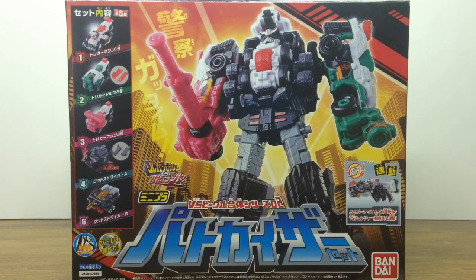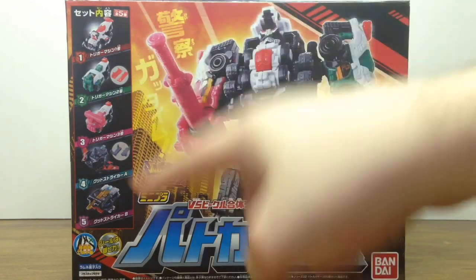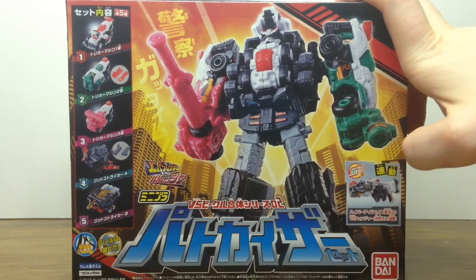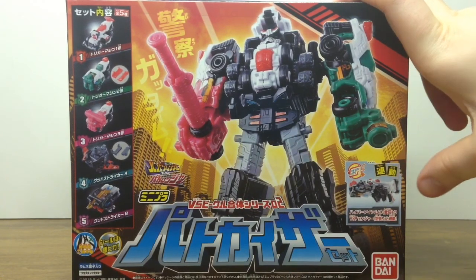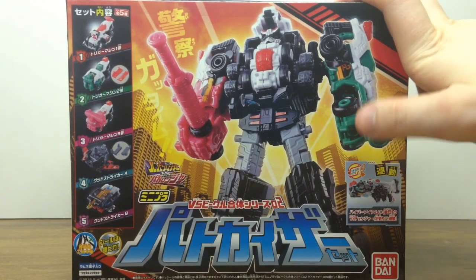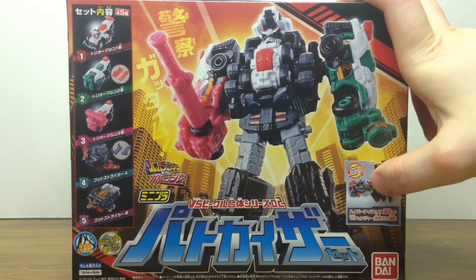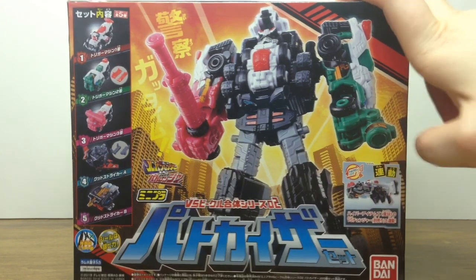Like Lupin Kaiser and even in Q-Ranger, this assortment is sold in one complete set, meaning you get all three trigger machines with an additional Good Striker to have Pat Kaiser stand alongside Lupin Kaiser. It also promotes that we can use these trigger machines and Good Striker with the Miniplot vs Changer.